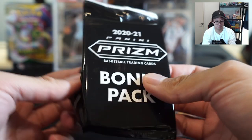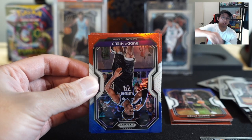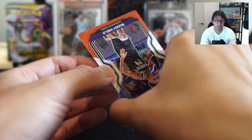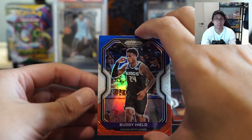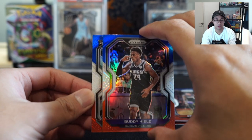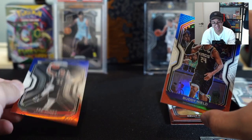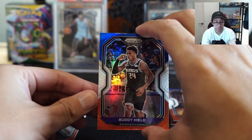Who do we have in the last bonus pack? Buddy Hield, alright buddy! Rookie — Trey Jones. Rookie — no rookie.